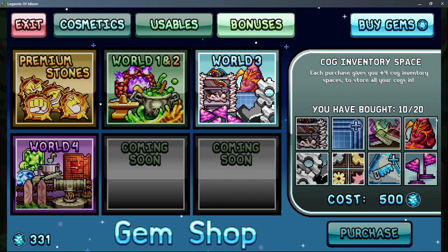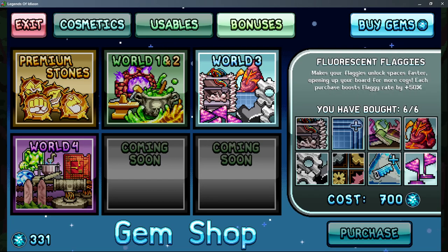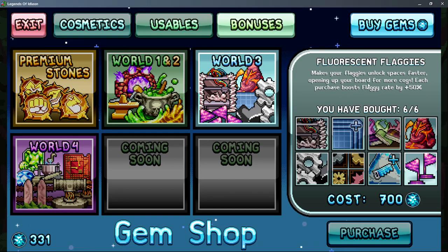Cog inventory space only becomes relevant late game when you have a full build set and XP set. Build slots are pretty efficient and I'd recommend them — good to go for if you have some event gems lying around. Flags are painful because you need them so much early on, but then they become useless later once you've unlocked all the squares. Flags are incredibly slow without this upgrade but you zoom past them with it.